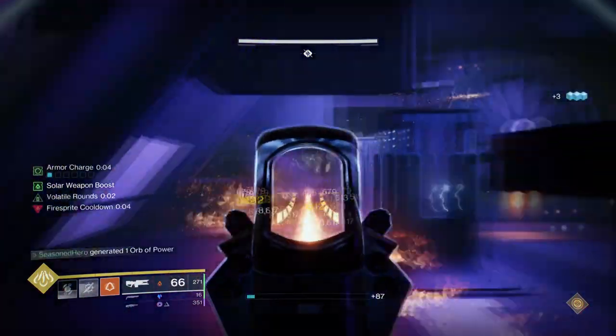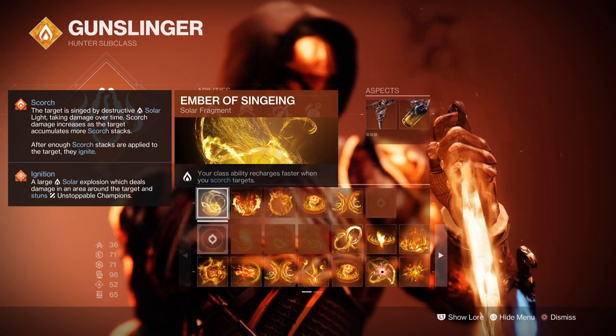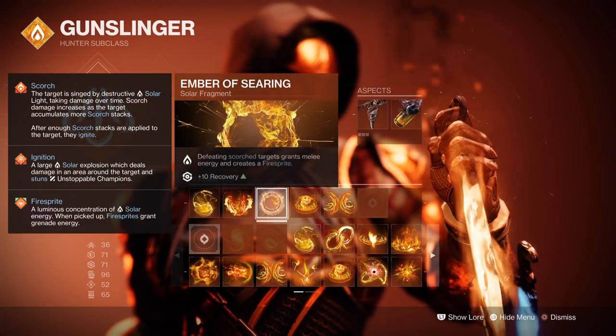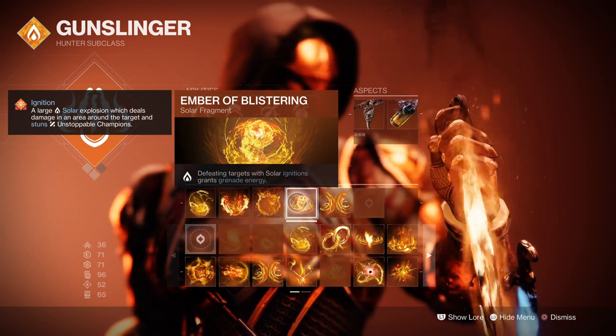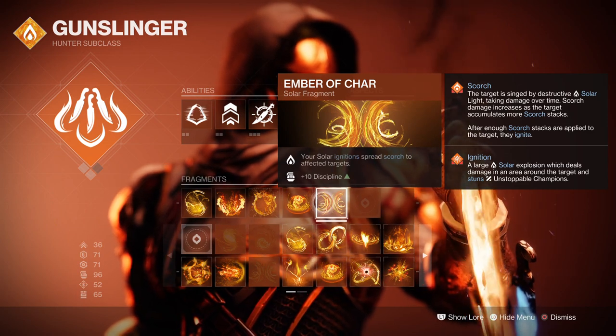Looking into the fragments: Ember of Sindering, where class ability recharges faster upon scorching a target; Ember of Ashes, where you apply more scorch stacks to targets; Ember of Searing, where defeating scorched targets grant melee energy and create a fire sprite; Ember of Blistering, where defeating targets with solar ignitions grant grenade energy; and Ember of Char, where your solar ignitions spread scorch onto other targets.